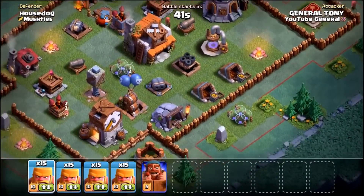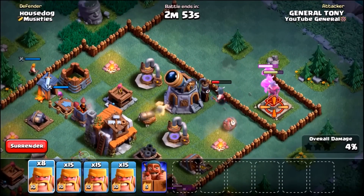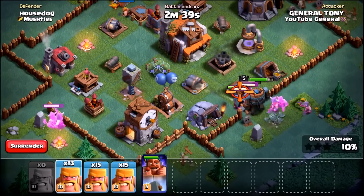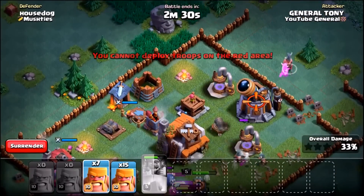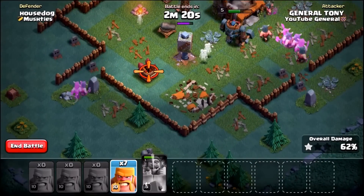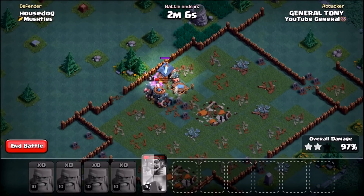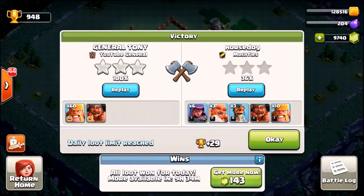We're going to attack and try to take out this quad cannon. Taking out that building using the barbarians, and also that stand. The battle machine is going in to take out that gold storage using some more rage barbarians. Walls are very low level. Now we're sending in some troops and using the battle machine's ability — we need the battle machine to take out the crusher so we're not going to waste these barbarians on it. There goes the battle machine's ability — should take out that crusher. Final few barbarians coming in from the back, and we three-star this base!